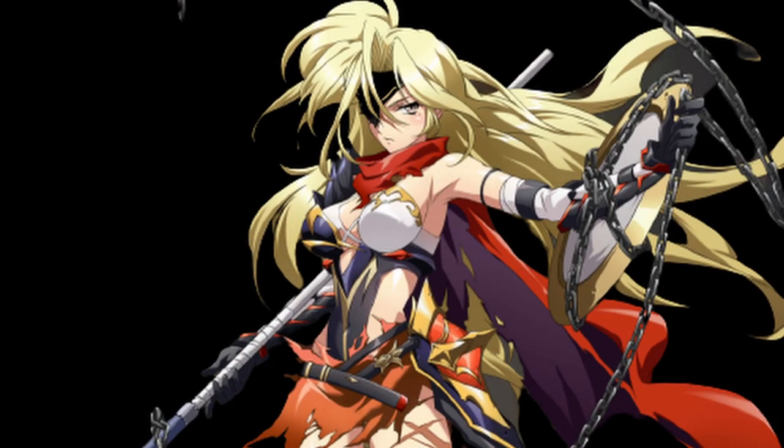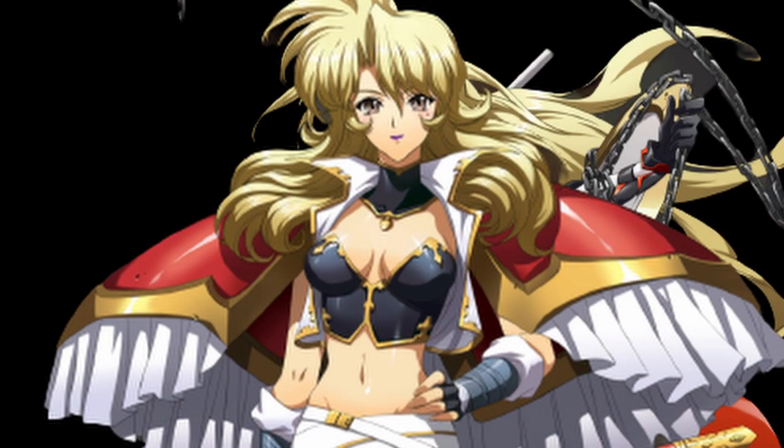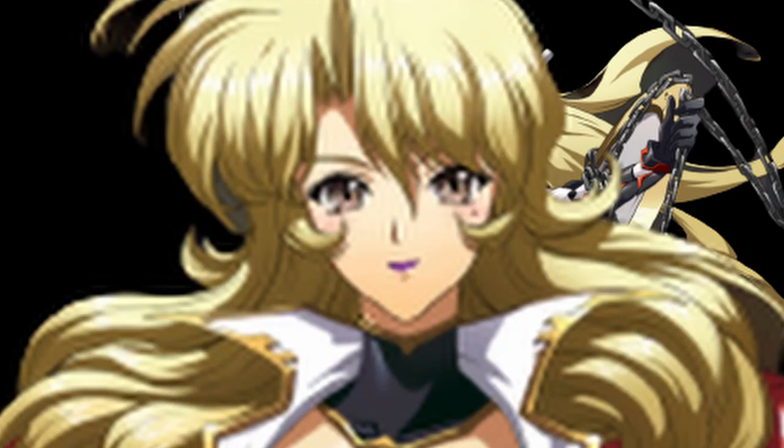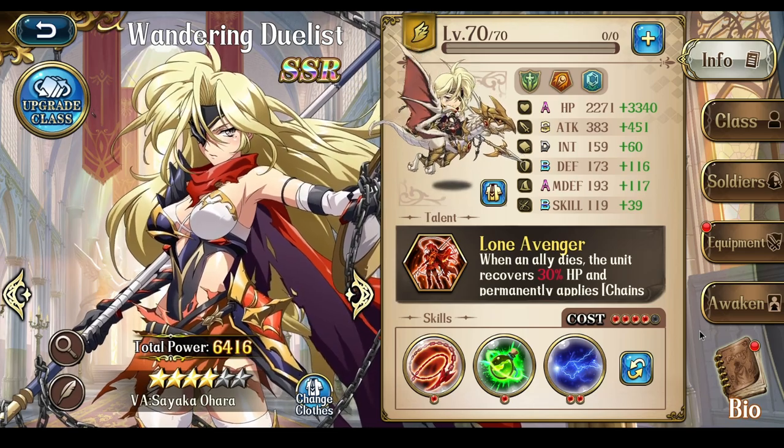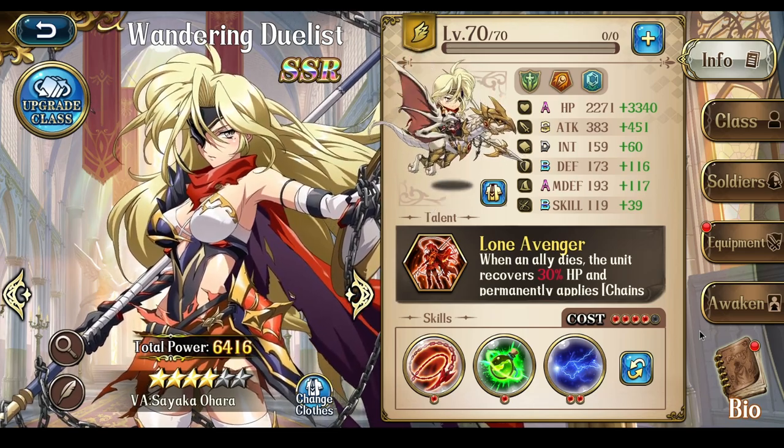The Wandering Duelist. If you guys didn't know, she's actually Yubrenda, but the emo version. Yuboi managed to pull her while trying to get Julian and got it to 4-star, which I'm kind of salty about, but it's whatever.